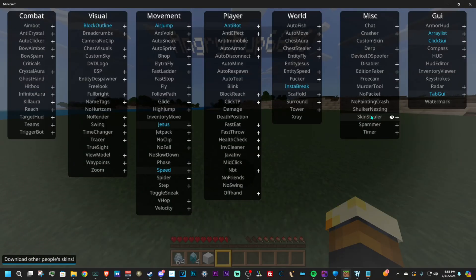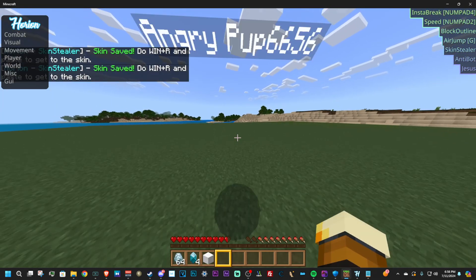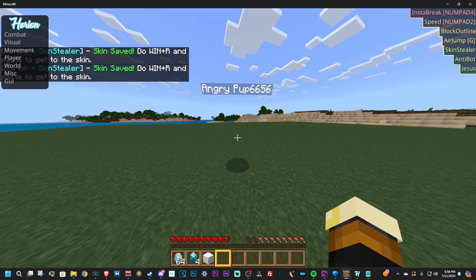This client also added the ability to steal skins. Once you press Windows R you want to paste the link. You can use the shortcut keys Ctrl+V to quick paste.